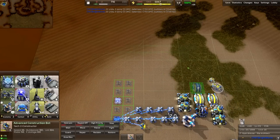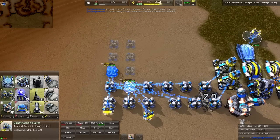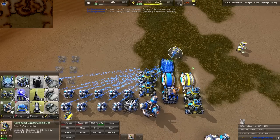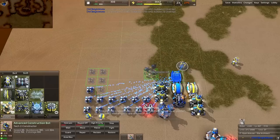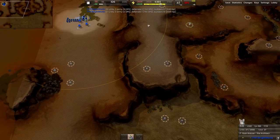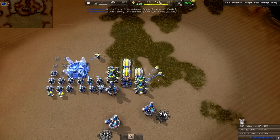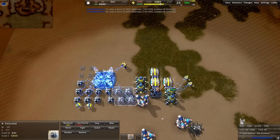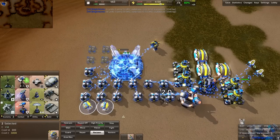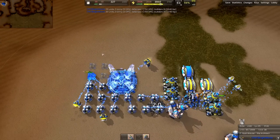I'm wasting tons of energy right here — that's okay, it'll eventually be cured as we get more build power down. Once this is done, we will start going for a fusion reactor. You have to check around the map to make sure your teammates aren't falling, because right now is the perfect time to transition into making T2 units. Assuming all lines are held, you can go straight into your advanced fusion reactor.